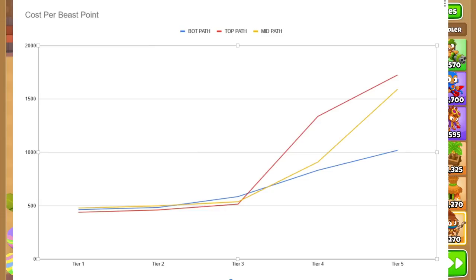I've made a beast chart to help you understand the beast handlers better. Each different beast gives you a different amount of beast power, and that beast power costs a certain amount of money. The chart shows cost per beast point, and there are three lines for the three different upgrade paths — the blue line for the bottom path, the red line for the top path, and the yellow line for the middle path.